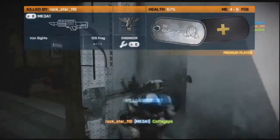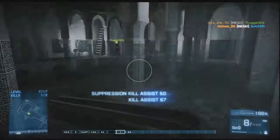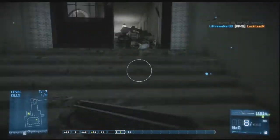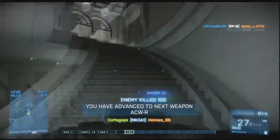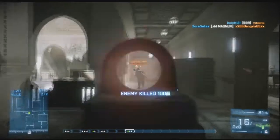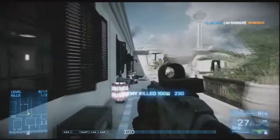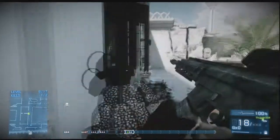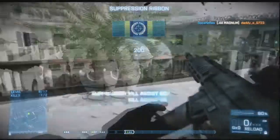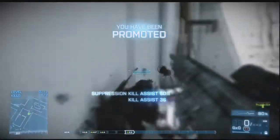Good maps overall — I really enjoy the DLC and the guns. The maps themselves shine, but two shine more than the other two. Donya Fortress and Operation 925 aren't as good as Ziba Tower and Scrap Metal. That doesn't mean Donya Fortress and Operation 925 aren't good — they are — but Ziba Tower and Scrap Metal are really good. They're my favorite maps of this DLC and work very well with the guns.